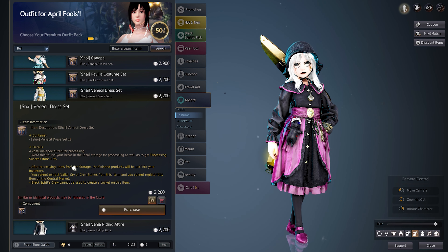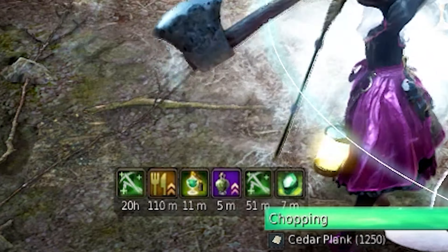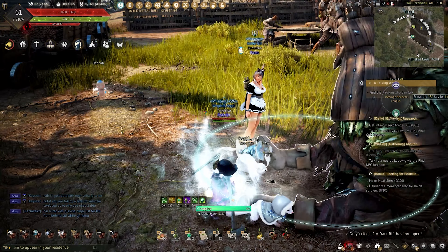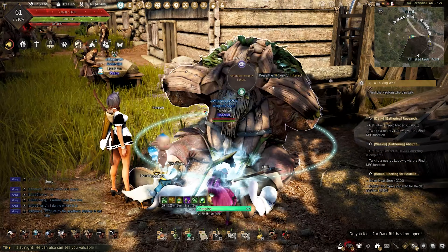My pets give me plus 5% processing experience and plus 20% life experience. To add to them, I will pop as many buffs as I can to make sure processing mastery is higher, and I can level processing faster because this takes a while even with mass processing.